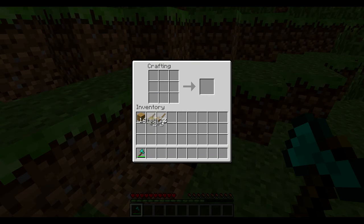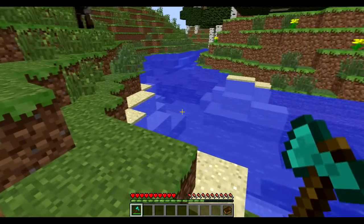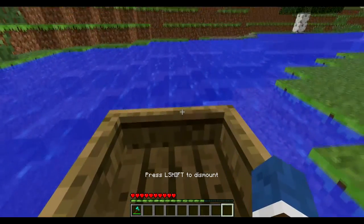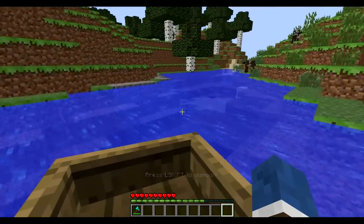Come into the crafting area — ignore that from my last tutorial. Collect your planks and it's like a helmet, you do it backwards, and there is your boat. So that's really all there is to it — not very hard. It's like an upside-down helmet.